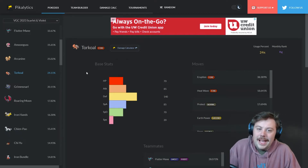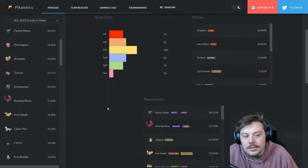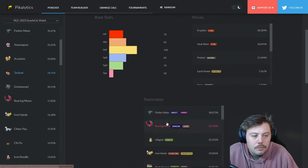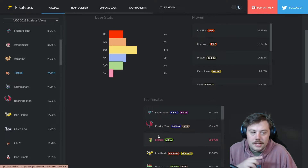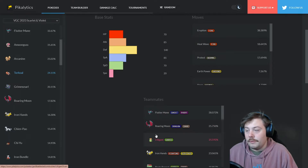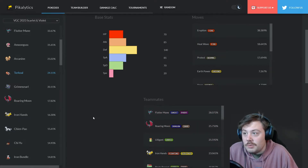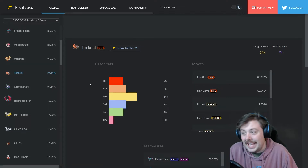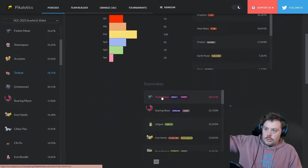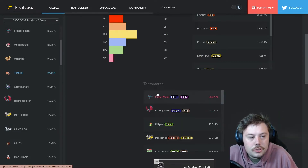Torkoal received a buff based on how much it can now help its teammates. Flutter Mane and Roaring Moon are the first two teammates that immediately benefit from Drought via Protosynthesis. Lilligant is also there — 98% of teams with Lilligant have Torkoal, showing just how much Lilligant needs Torkoal. Basically, Torkoal is just buffing these teammates and making them shine.